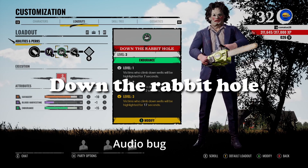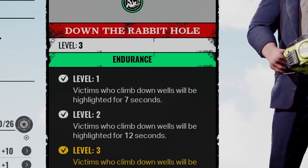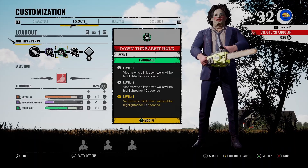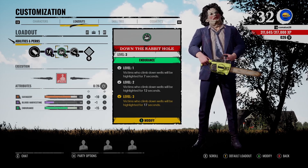Our next perk: victims who climb down wells will be highlighted for 17 seconds. Why? Because I'm a Bubba who likes to stay in the basement — not the entire match, but longer than most of you do. I'll show you why during our gameplay.